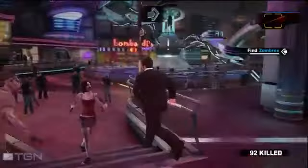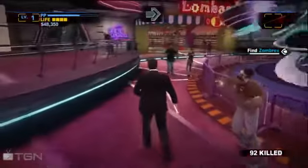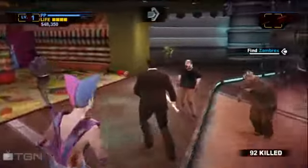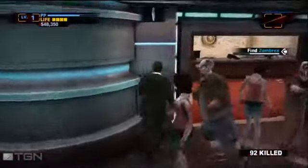For the bank vault — you find one of the keys that opens it. To be more specific: if you go into the hotel and you're with Rebecca Chang doing the case mission, she'll tell you to follow her. As soon as you go through the door that takes you to the South Plaza, there's going to be a key on the floor. You pick up that key — that's the one that gets you Zombrex in the bank vault.